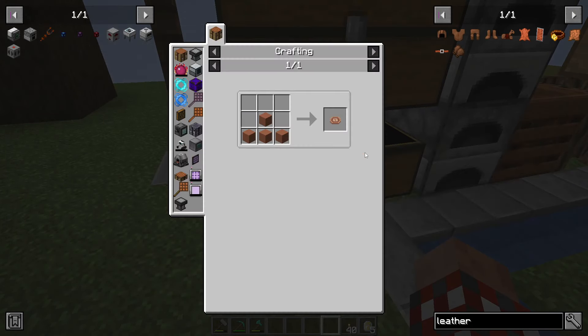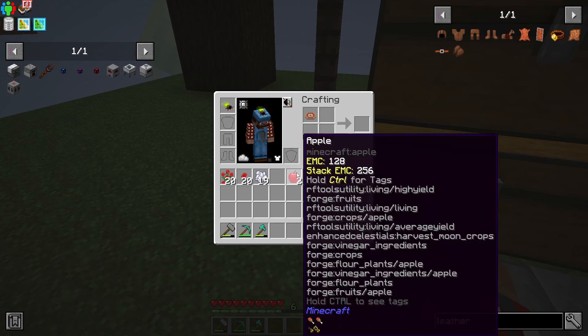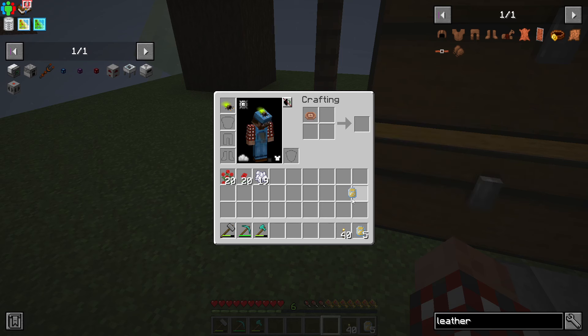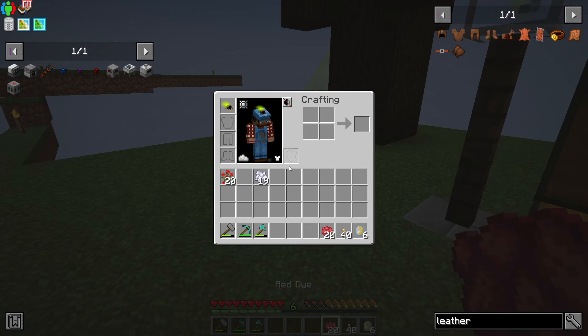One other thing I did - here's the juicer. Four blocks of clay fire into terracotta, then you can use the juicer. If I take two apples I can make apple juice, which I've been using. It has a high saturation. I could do three apples and get something with even more hunger bars, but two is fine.